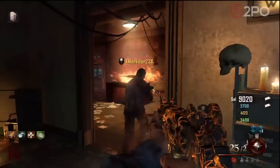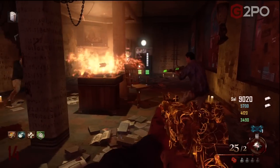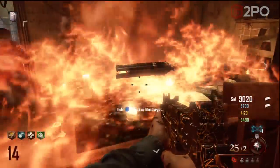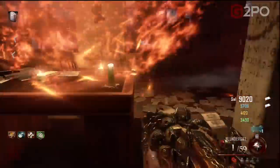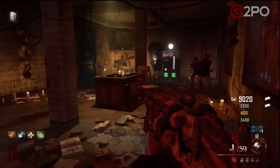Once you've retrieved all five skulls, go back into the warden's office. You might have to wait a second or two, but check out the desk — it lights up on fire and a weapon appears. It's the Blundergat, a free Blundergat. You do in fact have to pick up that Blundergat off the table in order to progress in this easter egg.